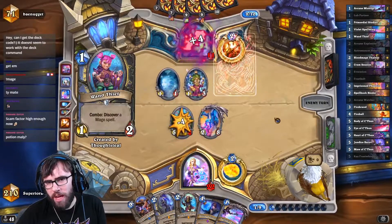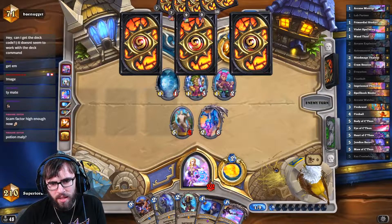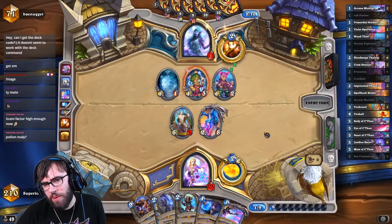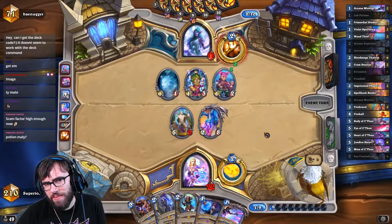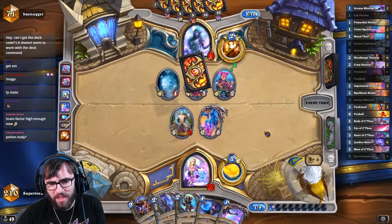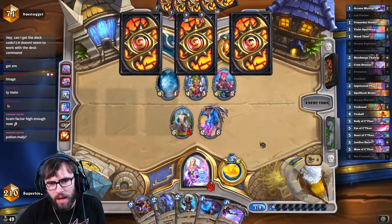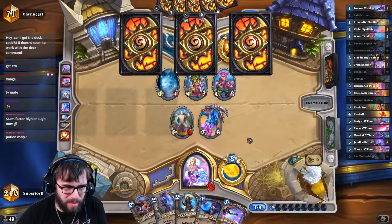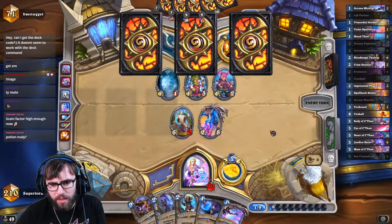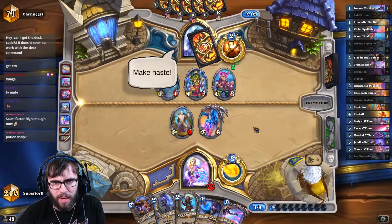I'm pretty sure this Maly will live anyway unless he gets something scammy off this. Actually, this deck runs Plague of Death, so that could be pretty bad. Maybe I messed that up. He'll never clear this off though — this will be fine. He's going for value. I think he's focused on clearing this off because this looks very unassuming at the moment. He doesn't know that we have the Potion, so he's just going to focus on the imminent threat.